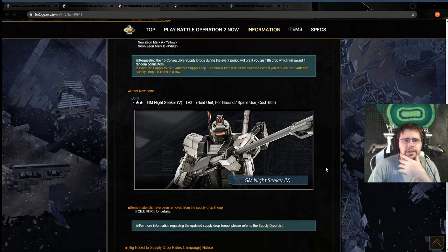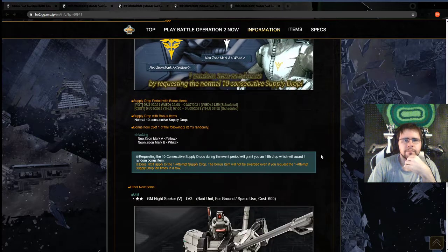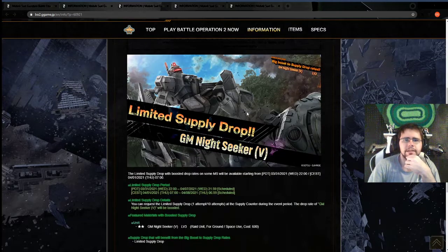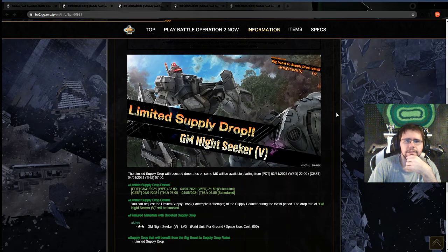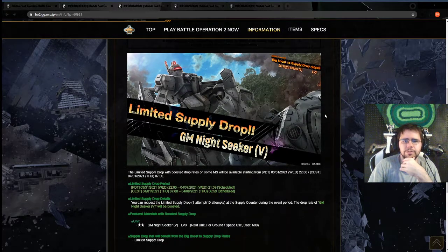Right now I'm kind of token saving at this point. Real quick though, they have the Neo Zeon Mark A, and then we got the GM Night Seeker V Level 3. They have a banner, so if you want a raid that is pretty solid, it is stealth and pretty much better than the Pixie. So if you like that stealth play style, there you go.